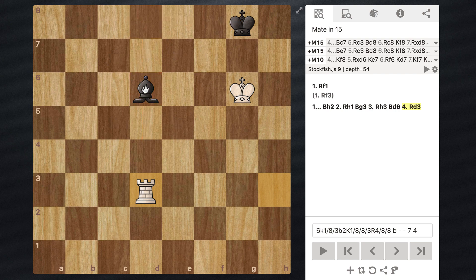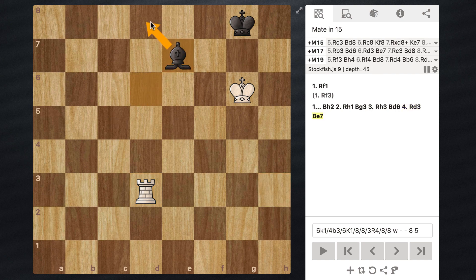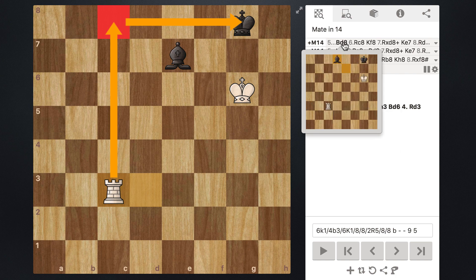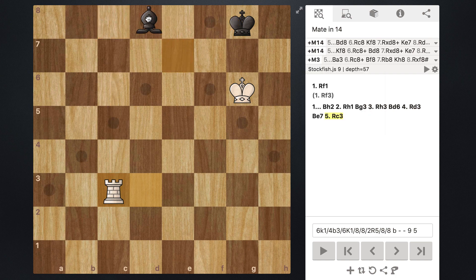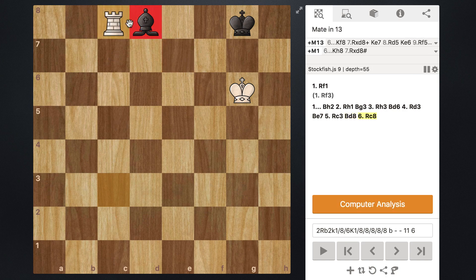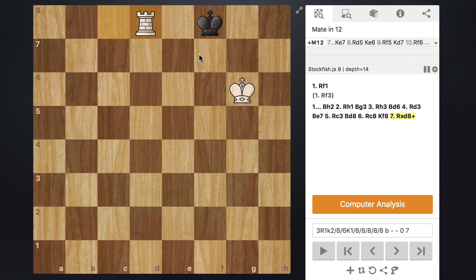Now what black is probably going to do is take their bishop and move it to e7, defending and getting out of the attack. We can then move over to c3 and we are prepared to deliver checkmate right here. Black doesn't have a whole lot of good options — even Stockfish is saying let's just move the bishop to d8. At this point we can slide our rook up to c8, pin this bishop to the king, and now of course the king has to move — to f8 — and then we can capture the bishop and win this endgame.